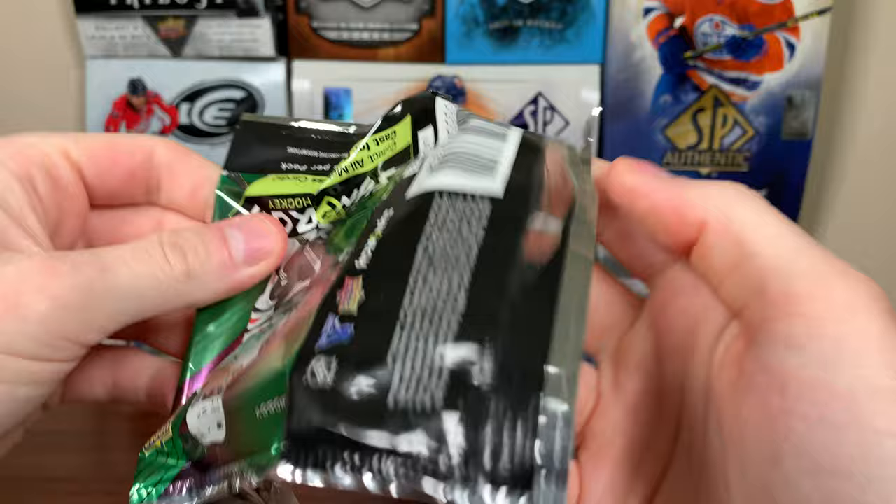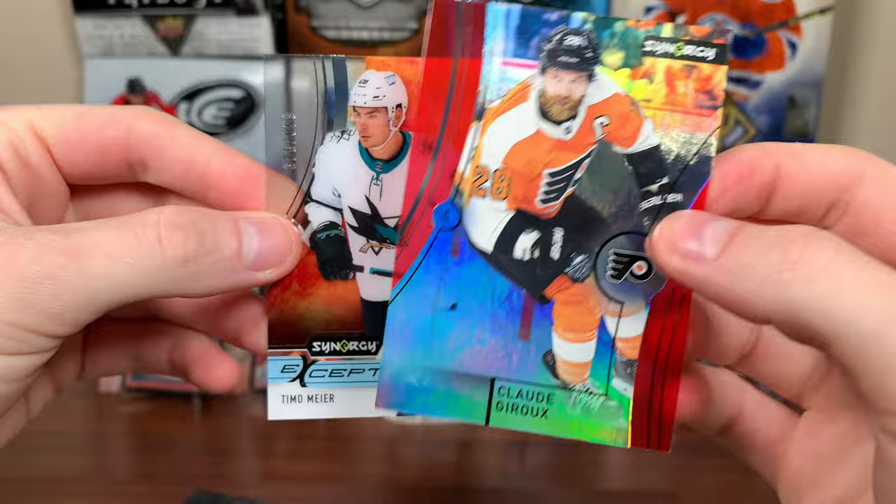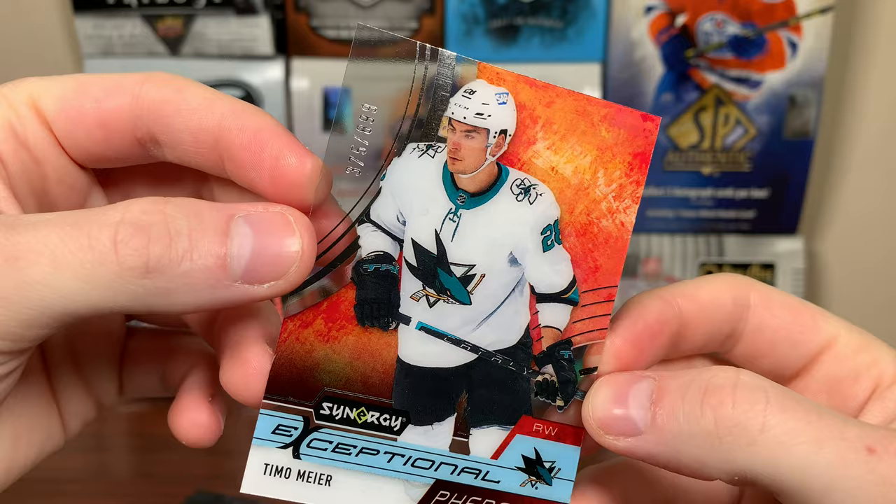Let's do 2122 Synergy — only three cards in here. Autographs aren't even guaranteed every other box, so not expecting much. We got a Giroux Red there — might be a bounty. We got Star of the Show McKinnon, just an insert. And we got Exceptional Phenoms — Timo Meier, now in the Devils. That's $8.99. Synergy done.